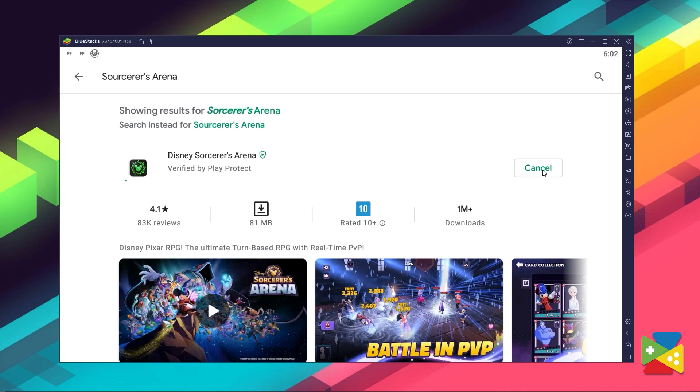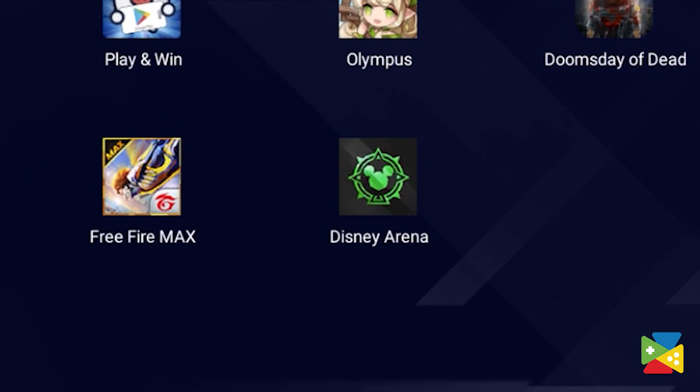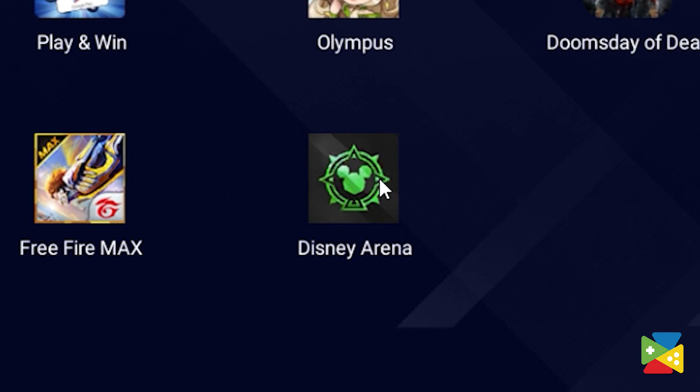Click on Install just like you would on your regular phone. Once installation is finished, the icon will show up on the home screen — just click on it and start playing.